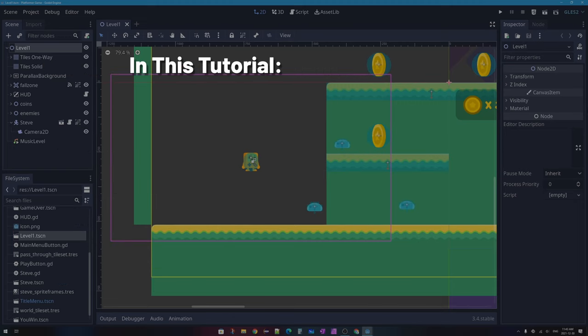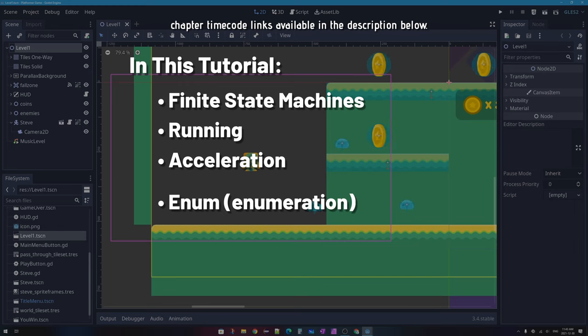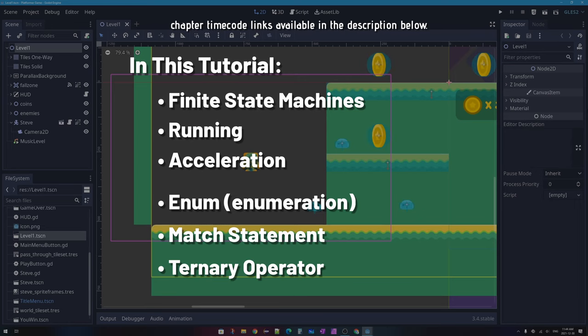In this video specifically, we're going to add a few things to our character, primarily including what's called a finite state machine. A finite state machine will help us organize our code to make more features and abilities possible and organized. We're also adding running, which includes improving the feeling of acceleration — speeding up and slowing down at the right times whether in the air or on the ground. We'll also use three new programming tools: an enum, a match statement, and a ternary operator.